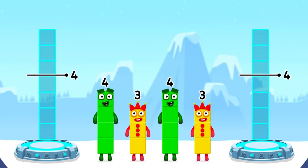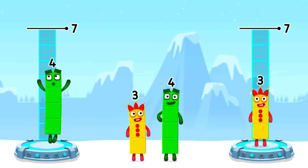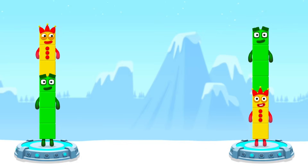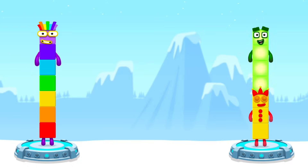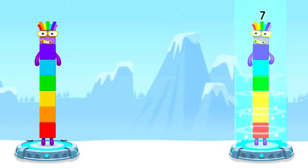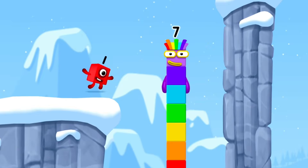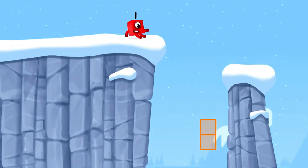Share the number blocks evenly to make two groups of seven. Three, four — that's right! Four plus three equals seven. Three plus four equals seven. Seven equals seven. I am seven! Excellent!